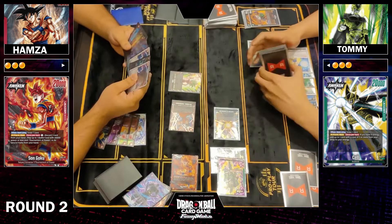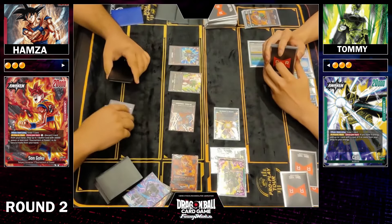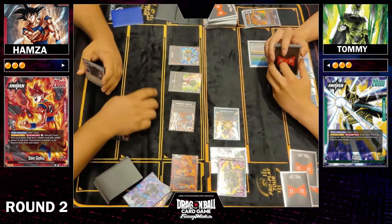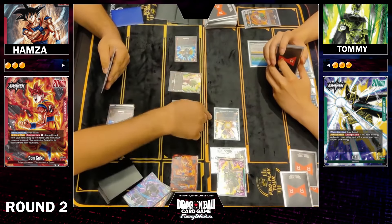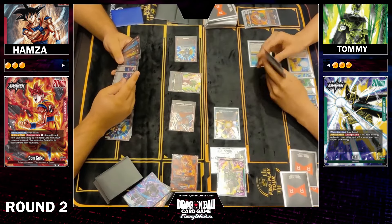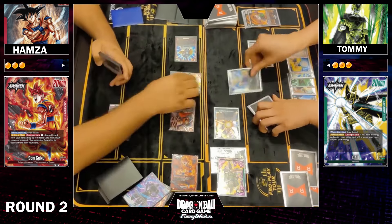Kata Pestler comes in — a decent card to pressure the Droids. Minus 15 brings it to 25k, and Kata Pestler at 20k can swing into it, bringing it down to 15k. He chooses to swing again. Topku may be happy defending here, depending on whether he has enough 10k combos.